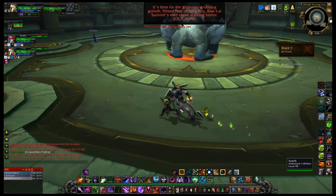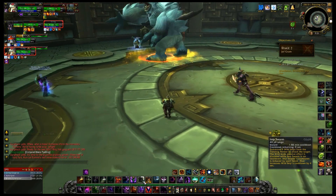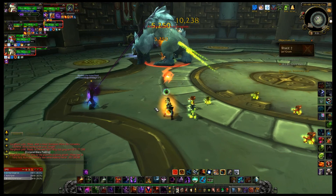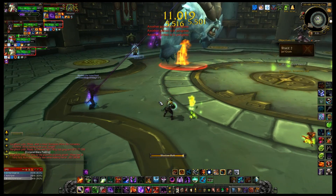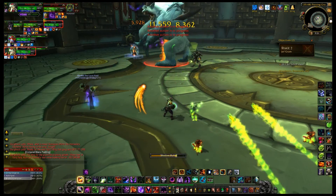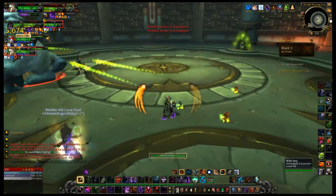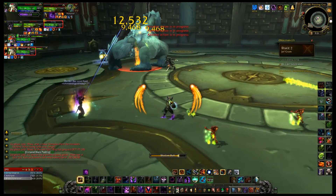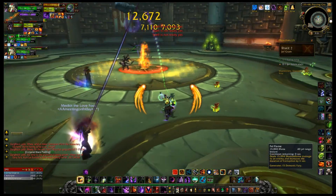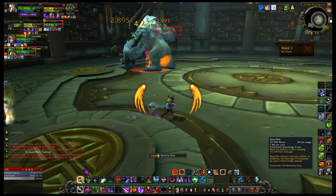Another cool ability is imp swarm. If you watched any of my previous Mists of Pandaria beta videos, I used imp swarm quite a bit. It does make it so you can't summon any more imps with your wild imps ability, but you get five out immediately. I usually wait till I have one or two imps already out, then activate it — so you get six or seven, which is just ridiculous. You can get some insane demon numbers going.